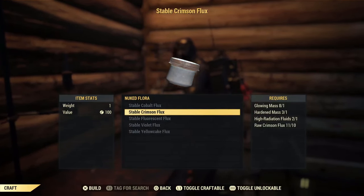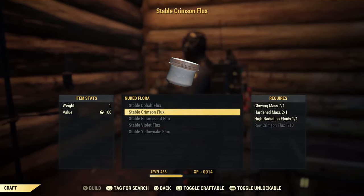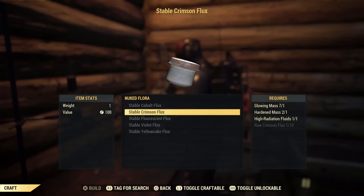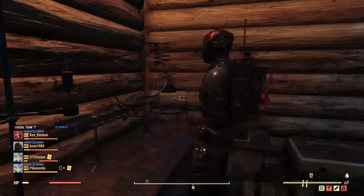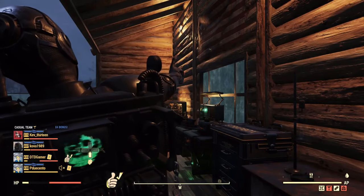Now I'm guessing if you're watching this video you know what flux is used for, but for anyone that doesn't know, very briefly it's used for ammo that you use for prime weapons, crafting jetpacks, and the good old decontamination shower, as well as a couple of other little bits and bobs.